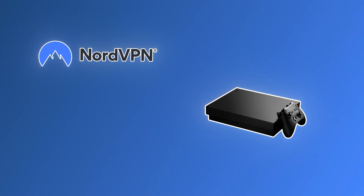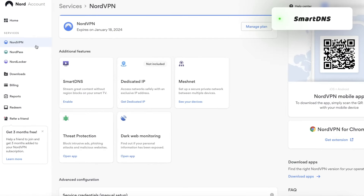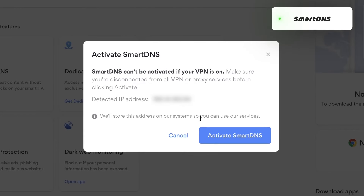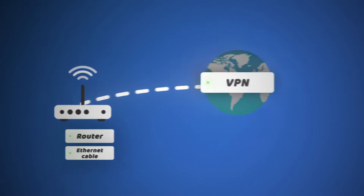The NordVPN-Xbox combo is one of my favorite ones. First of all, it has a Smart DNS feature — the only possible solution to alter the connection on a console — allowing access to foreign content. It doesn't provide any security though. I can also connect my console to a VPN through a router or Ethernet cable. NordVPN has a detailed guide on how to set it up on a router, and I'll leave a link to this guide in the description.